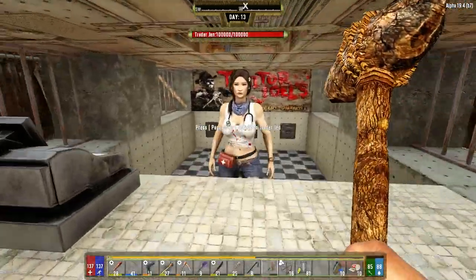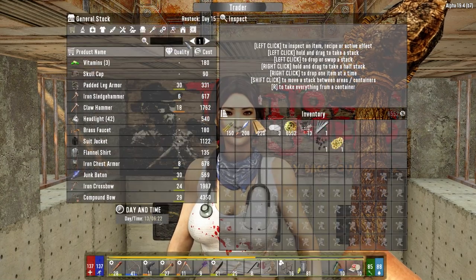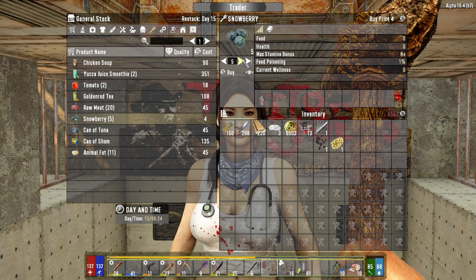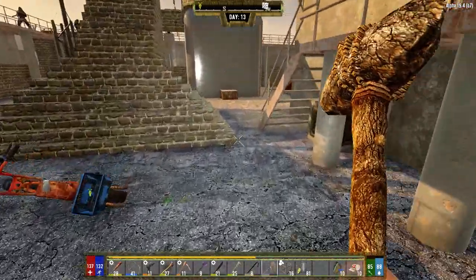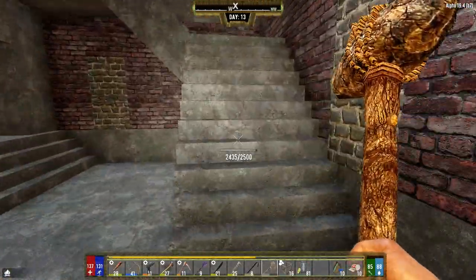Good morning, survivor. Actually, you don't have any... ooh, well hello there. Well, you just brightened my day. Holy crap. Glad I could help you. Let's go make some blue dye.